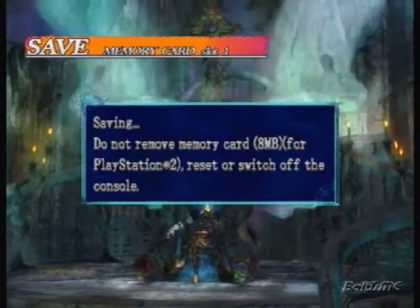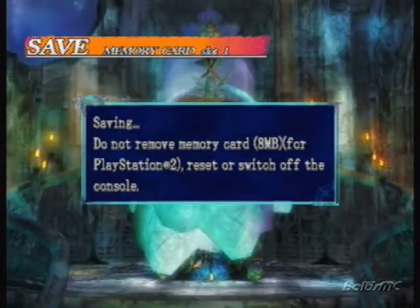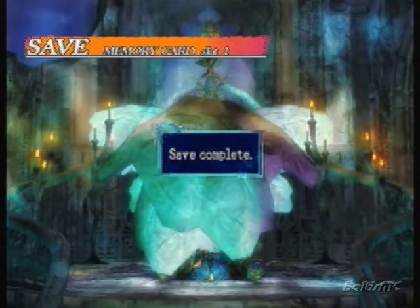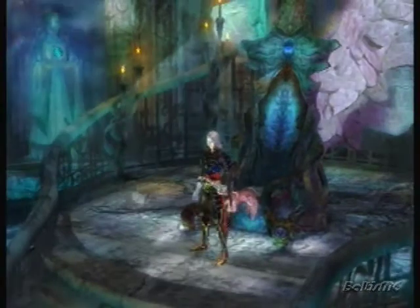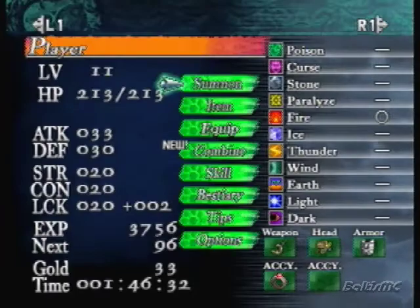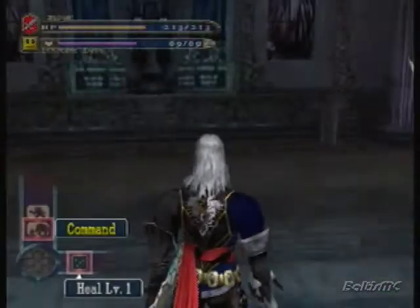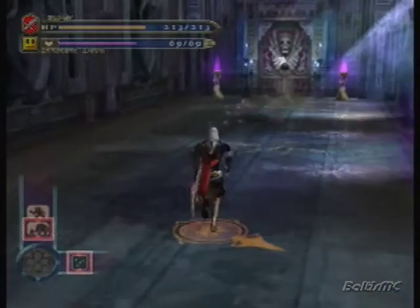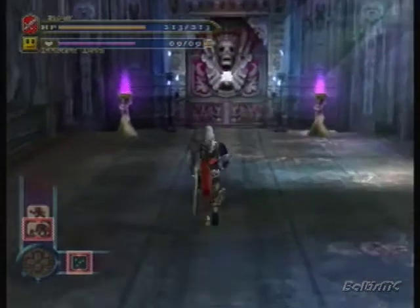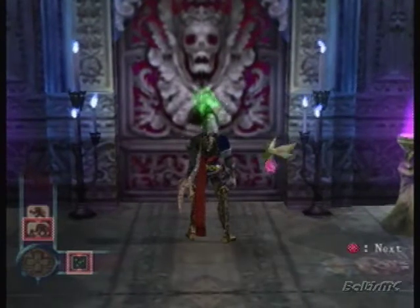Trying to be more efficient with my saves than I was in Lament of Innocence — I had a shitload of saves everywhere. I think I had like six different saves going for that one let's play. Alright, we'll go ahead and leave out the fairy, because for this boss fight I do not want to have my battle type out — he won't really do much except get his ass kicked. So without further ado, let's see who awaits us on the other side of this door.